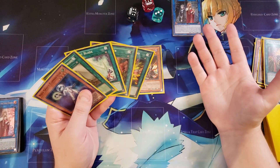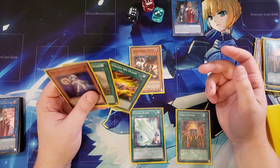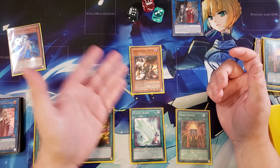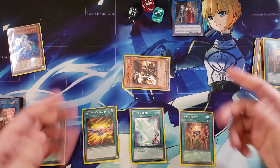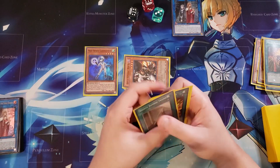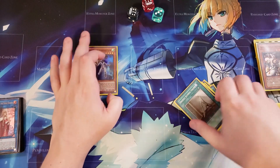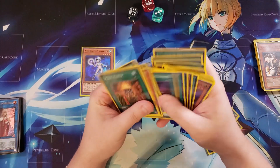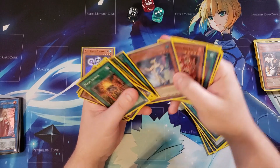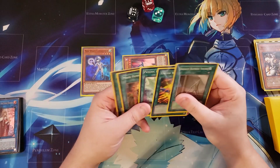We've essentially gone plus one or plus two with this hand already. If your opponent does out the Benkei, put it in Defense Mode and let it sit, because you have the Connector to normal summon next turn. If they board wipe you, on turn three you normal summon Connector, grab Aquadolphin from the deck, and then you can use Aquadolphin's effect — discard a Golden or Cursed Bamboo Sword and it'll still go off. Then link those away and summon another copy of Isolde.